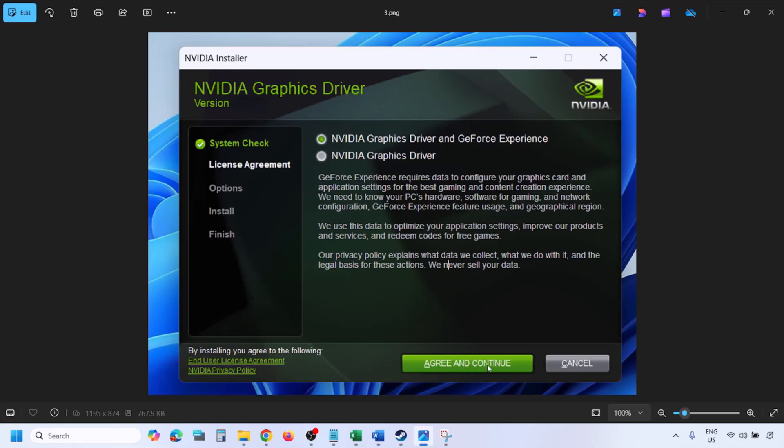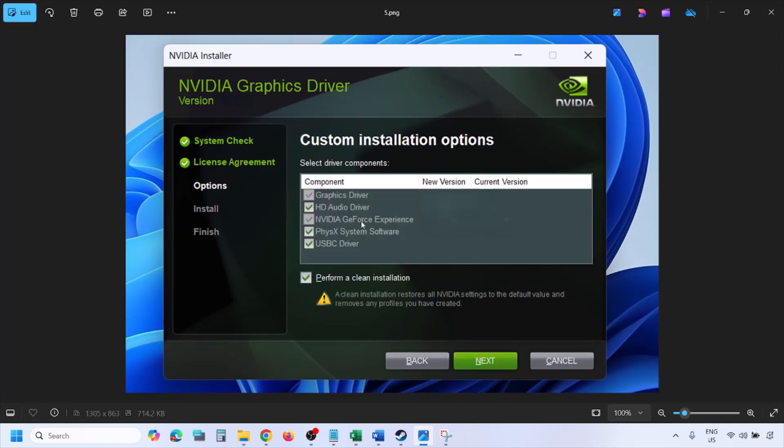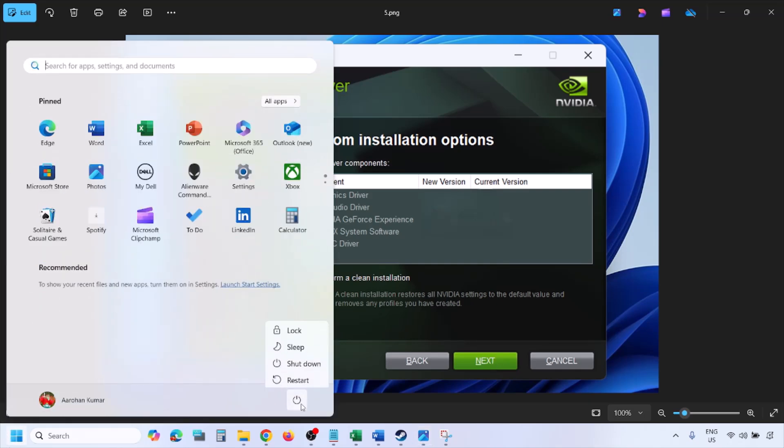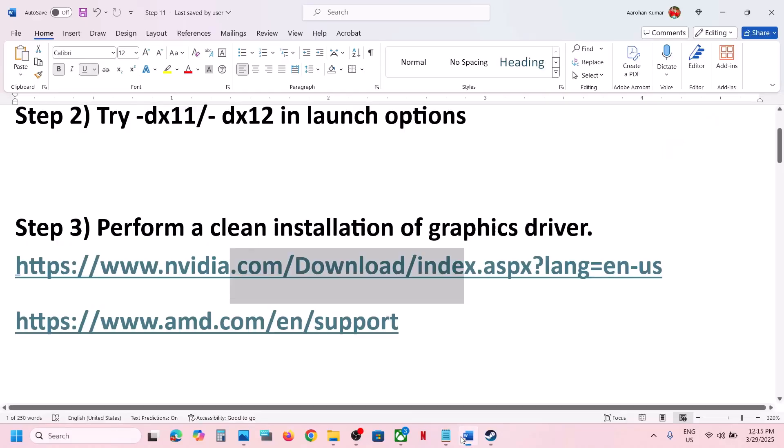When you run the exe file, click Agree and Continue, then select the Custom option — by default Express is selected, so make sure to select Custom and click Next. On the next screen, put a check on the box that says Perform a Clean Installation, then click Next and let the installation complete. Once done, restart your computer and launch the game.